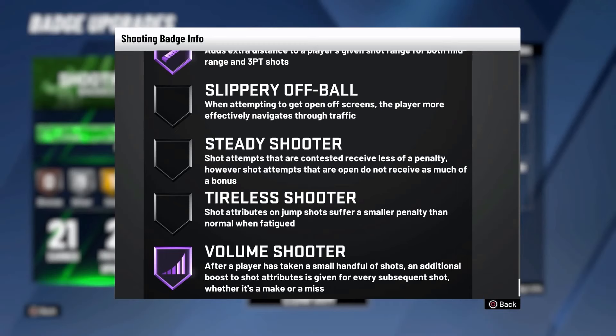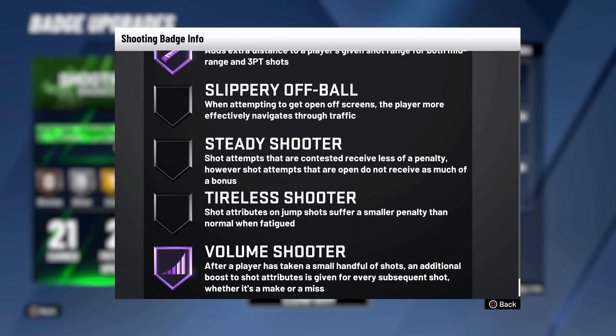Here we have the Volume Shooter badge description: after a player has taken a small handful of shots, an additional boost to shot attributes is given to every subsequent shot, whether it is a make or miss. That is saying that if you continue to shoot a lot of high volume shots, your ratings are going to be higher, which is a huge difference — it's going to help you green a lot more.